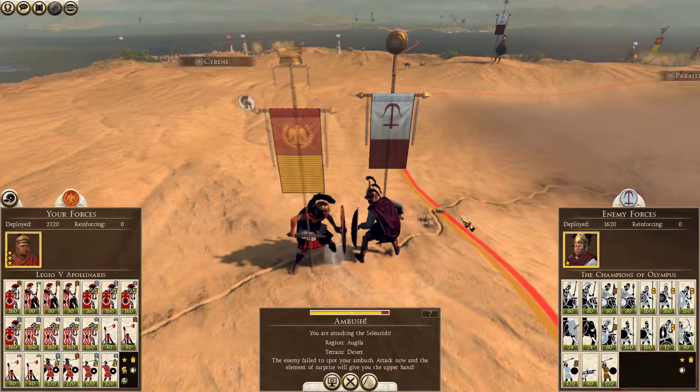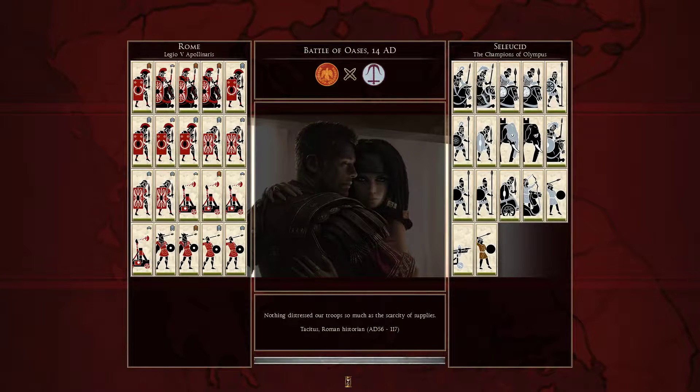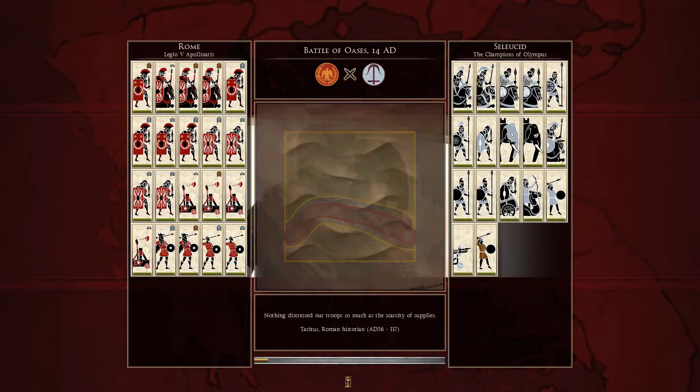We're about to ambush the Seleucid army that my army happened to be in range of. I'm very happy about it. They've got a couple elephants, so they're not going to go down without a fight. The Battle of Oasis, 14 AD. This is in the desert — we're just going to fight on sand dunes here.